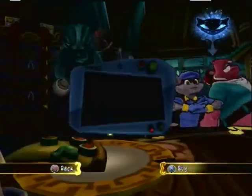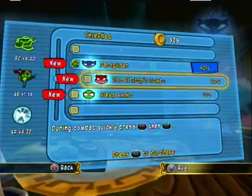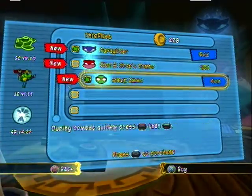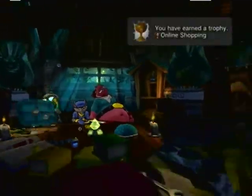Anyway, in this part we're just going to do one mission. We're going to buy the paraglider, we're going to buy the sleep bomb, and yeah, we've got enough to buy everything. Let's begin this mission — and we've got a trophy: online shopping.